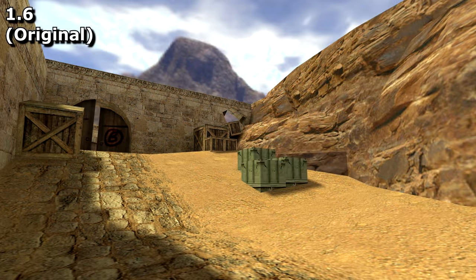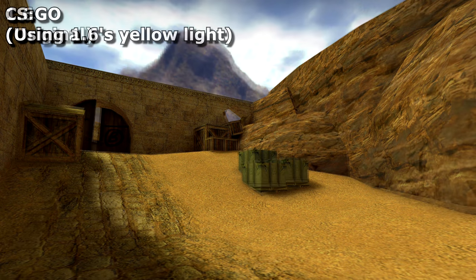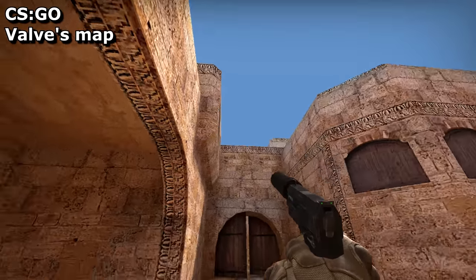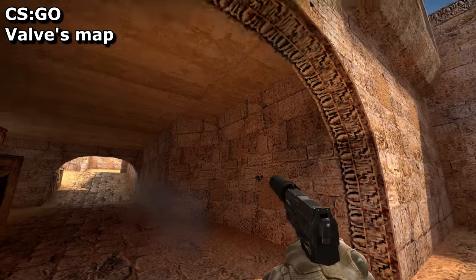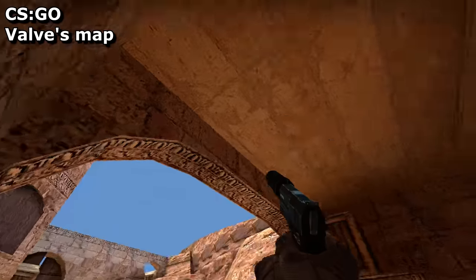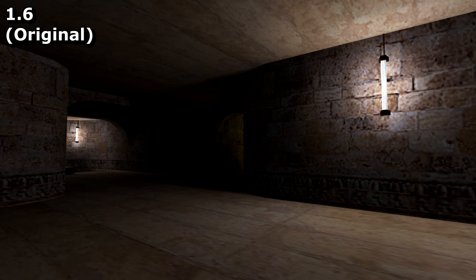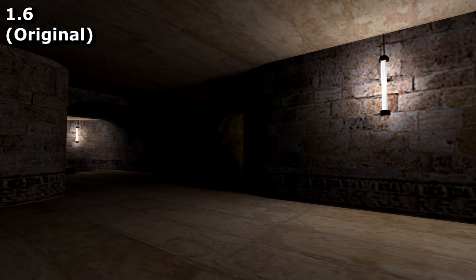The original map's sun colour was mustard yellow, but the problem is that Source does things a bit differently. There's this thing known as radiosity - when light hits something brightly coloured, like this orange sand, it bounces that orange glow around, lighting up the surrounding area. Source happens to do this a lot more than 1.6 did. You can see this most noticeably in the tunnels - the light spills into them, whereas in the original game, it did not.